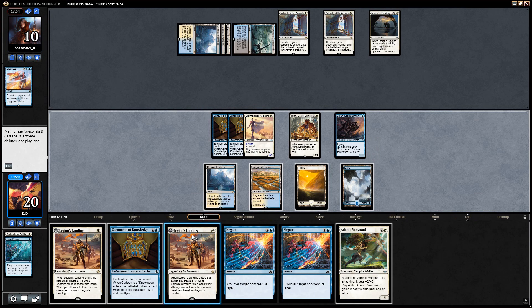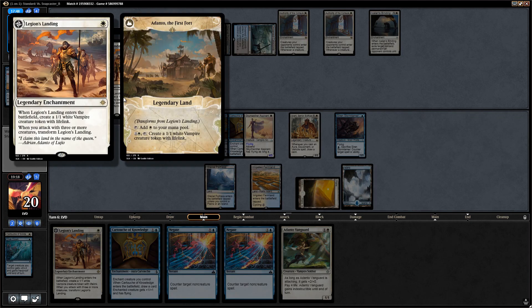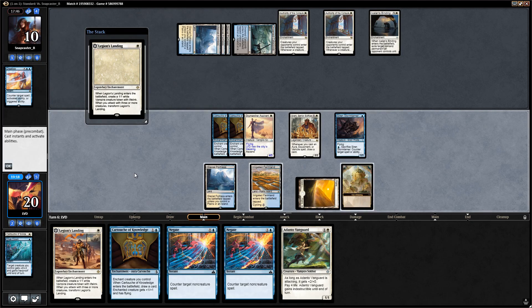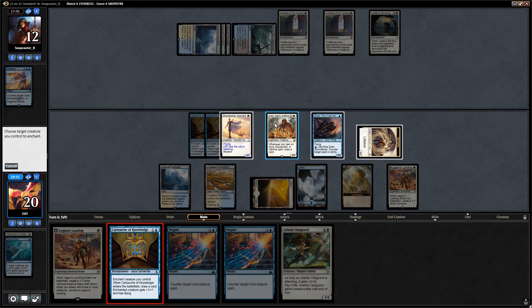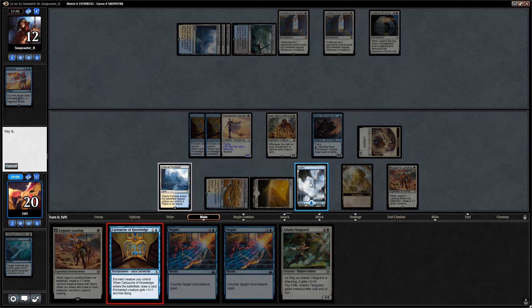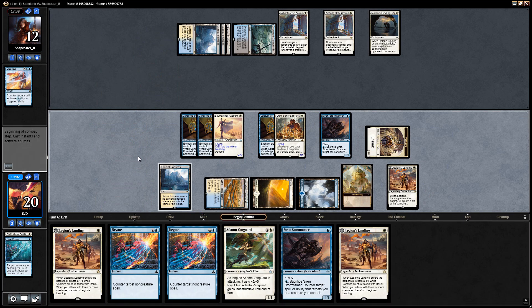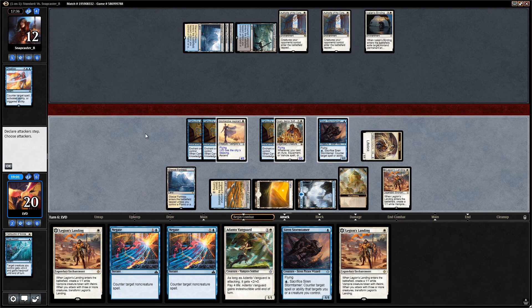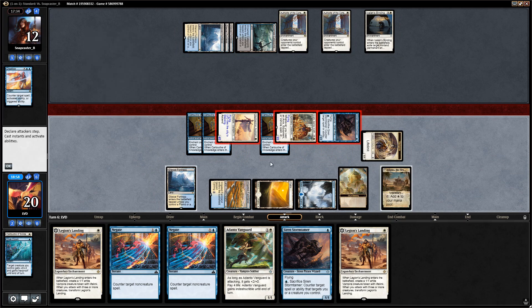We drew Adanto Vanguard. We can play Legion's Landing — it gains our opponent a bit of life back but sets up the transformed Adanto and we can also still play Cartouche of Knowledge on our Sram. Once Legion's Landing transforms we'll also have access to Negate. I can't really see how our opponent gets back into this since we have both the Stormtamer and the Negate as protection, and the opponent will be facing lethal next turn.